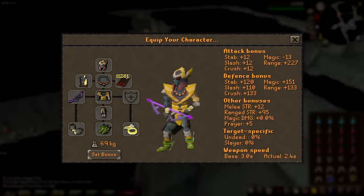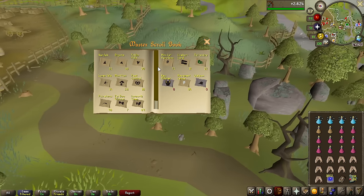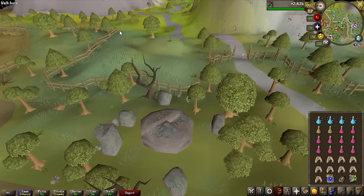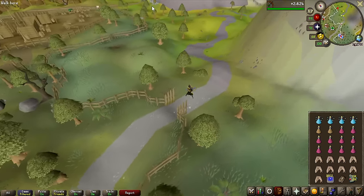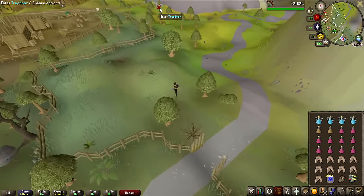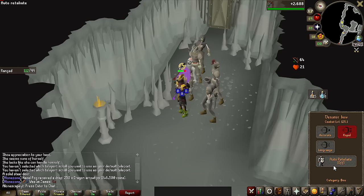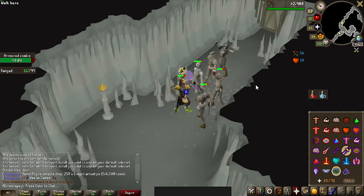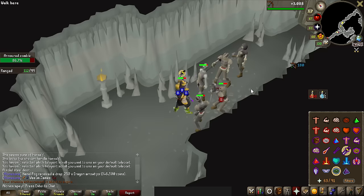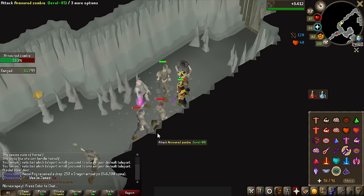This is the gear I'm going to be using. I'm not entirely sure if it is the best, but I've heard the Venator Bow is extremely good here. The way I'm getting to the zombies is by using the Lumberyard Teleport in my master scroll box, because this is where you get teleported to, and the dungeon is right up here to the north. Let's go ahead and actually start this grind now. We have the kill tracker started, auto-retaliate on, and these kills should be very, very quick. You can see how good the Venator Bow is — it just bounces off multiple of them, and racking up 800kc should take barely any time at all.